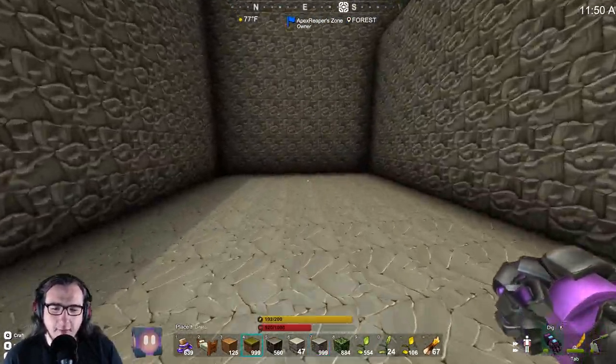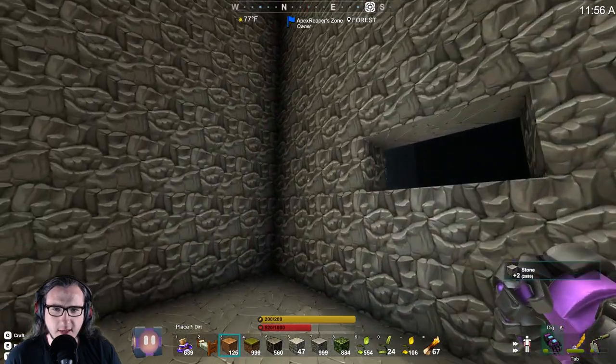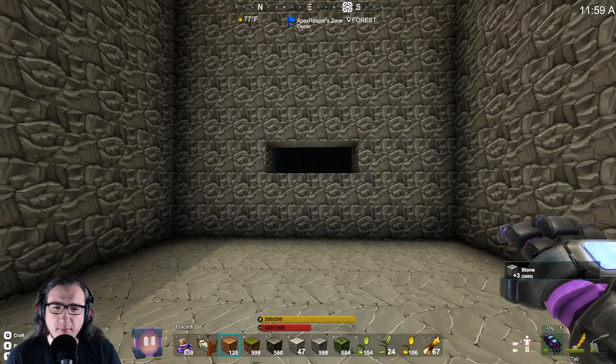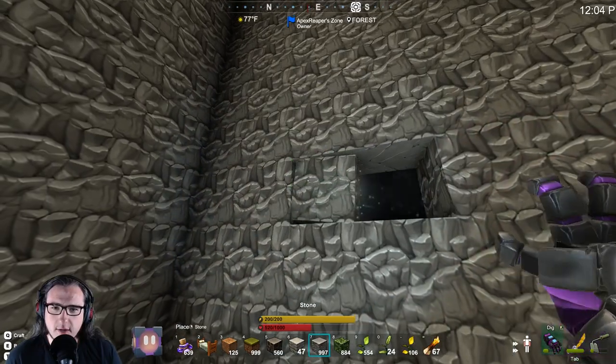But right now we need to plan out the river. So if we say the river magically shows up - there's four on this side, three on that side, so there is a middle if I do three. But do I want the river to be three? The answer to that question is no.